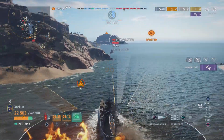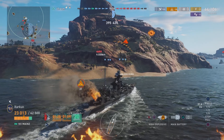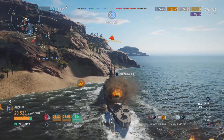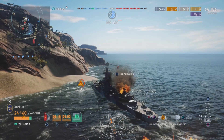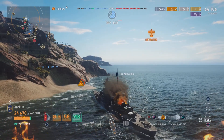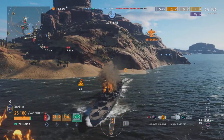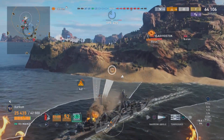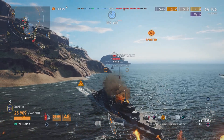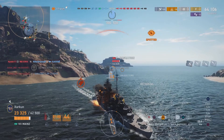We're starting off with this little clip where I'm fighting a Pyotr Bagration, and a Vladivostok is going to come around the island. I think this highlights both a peculiarity and a strength of this ship at the same time. Take a look at the damage I'm getting on that Bagration when he pops up around the corner with this high explosive, and keep note of the Vladivostok coming around the other side of the island.